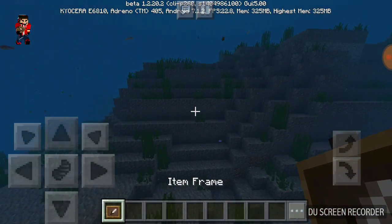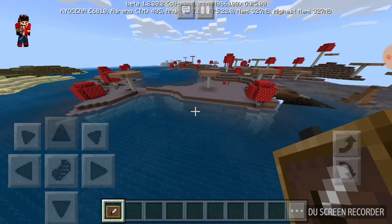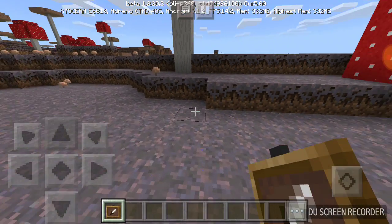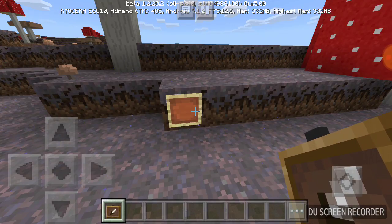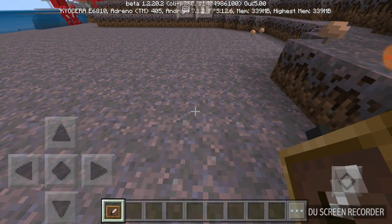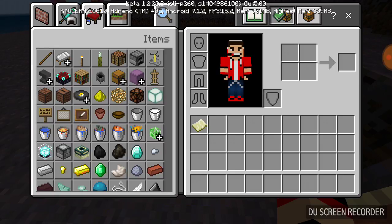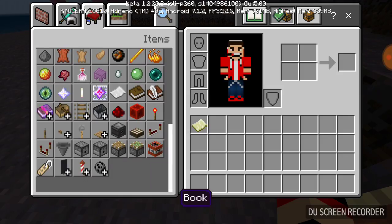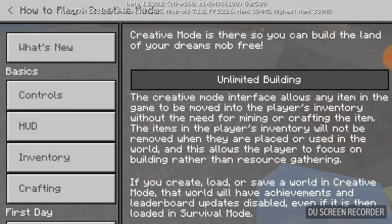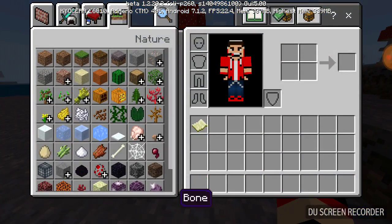I had something to test with item frames — in a snapshot for computer edition they allowed you to put item frames on any surface. Let me see if that works now. No luck yet — they'll add it soon enough I'm sure. Oh wait — blue ice! We got blue ice. That's really interesting.